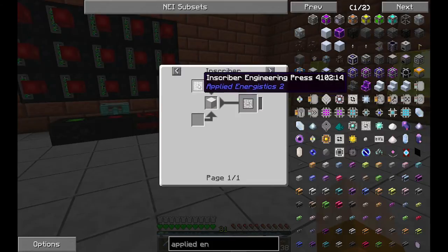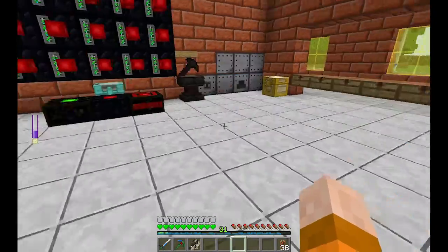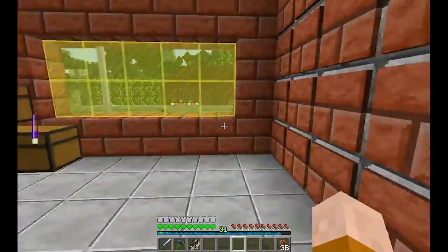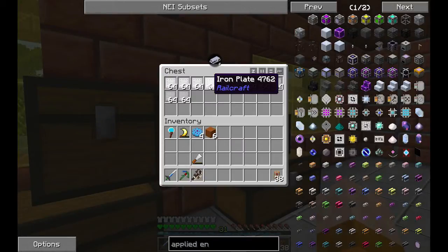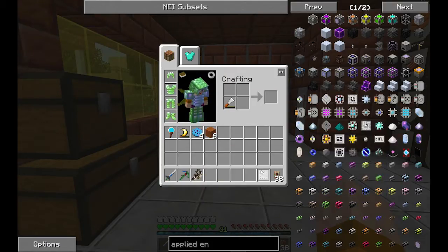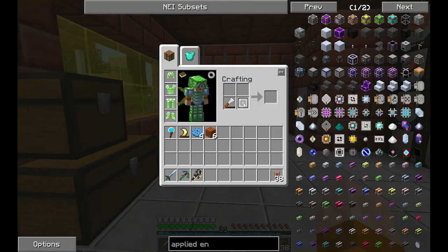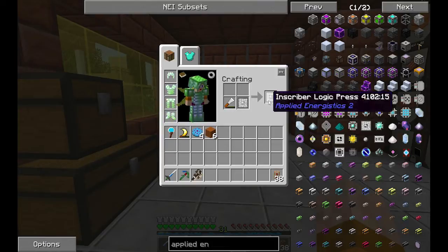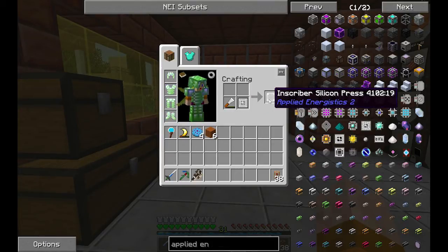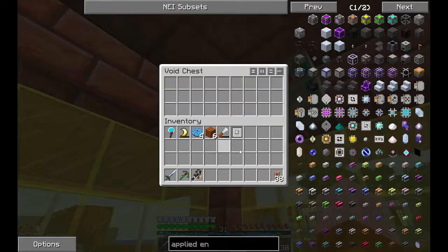Normally when you play Applied Energistics you get the inscriber engineering press in chests inside meteors, but here it's really easy. The way you make them is you just need a chisel and a piece of iron plate. When you put the two together you get the inscriber silicon press. If you take it out and put it back in, you get the inscriber calculation press, then the engineering press, then the logic press — it cycles through them. So it's quite easy to do, and I already have one of each.